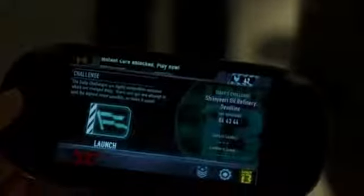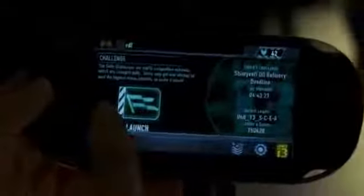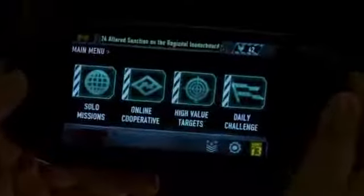We also have daily challenges — unique challenges that come up once a day. Zipper creates these and pushes the information out via Wi-Fi or 3G. As you can see, the counter is counting down with about four hours left on this particular daily challenge. You have one opportunity to complete the daily challenge, and your objective is to post the highest score possible. The current leader is 150,000 points, so it's really the average user's opportunity to get to the top of the leaderboards.